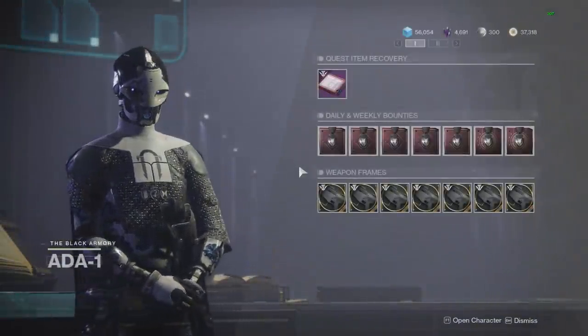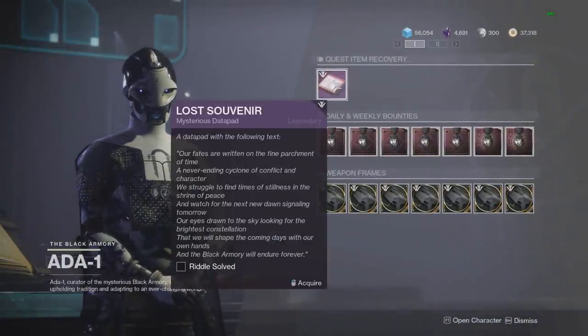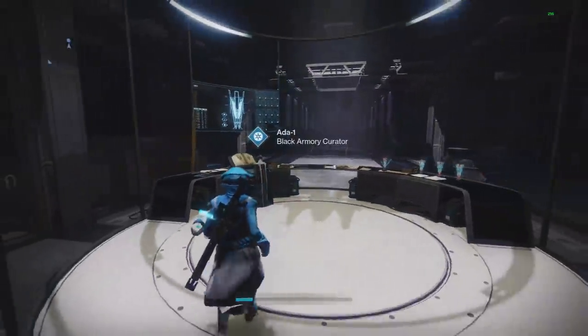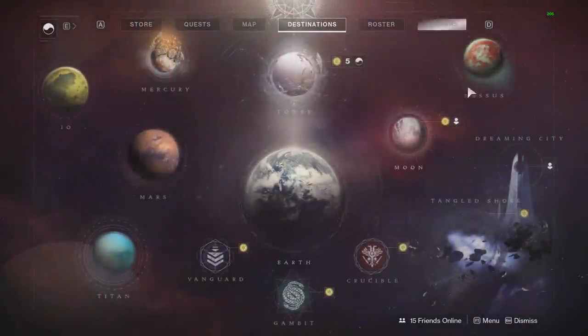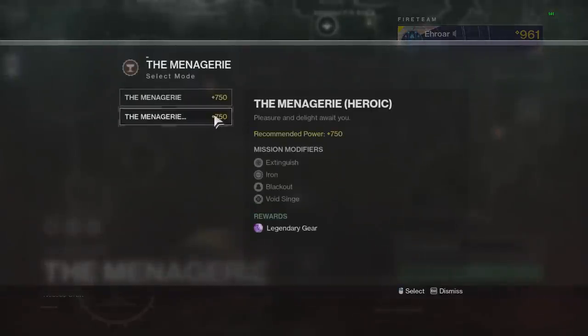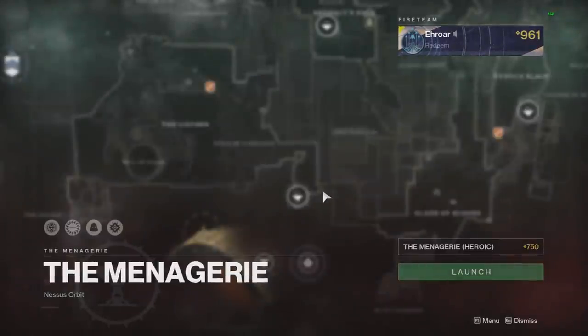To get Izanagi's Burden, it's a long questline that started in the Black Armory where you have to go through all the different forges. I'm just going to link a video because it's actually a long exotic quest. But once you get Izanagi's Burden, to get the Catalyst you have to do a Heroic Menagerie with a fully upgraded Chalice, and you should get it on first completion once you have all those things done.